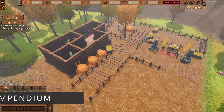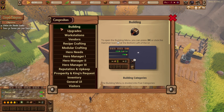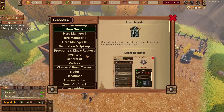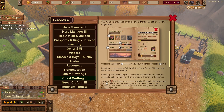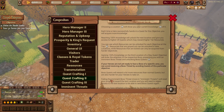You can now access the new compendium by clicking on the icon at the top left of the screen to find more information about the game's systems. Switch between different topics like hero needs, inventory management, quest crafting, and more to find detailed explanations and helpful tips to aid you in leading your town to success.